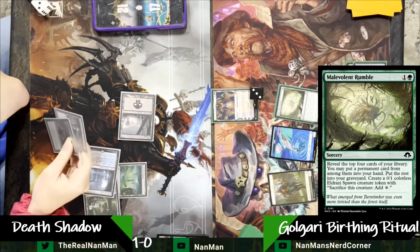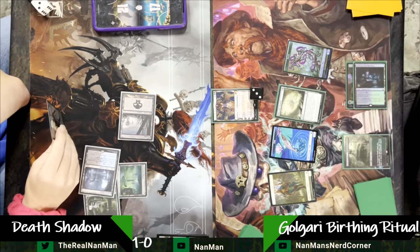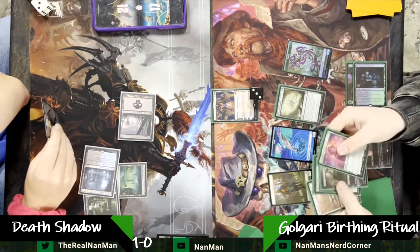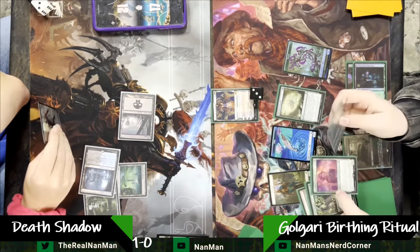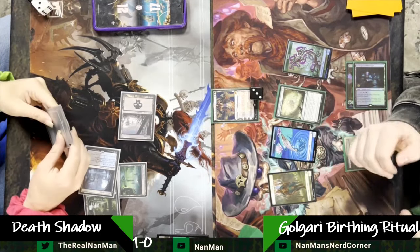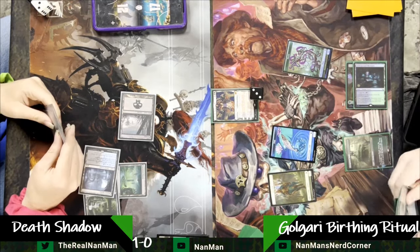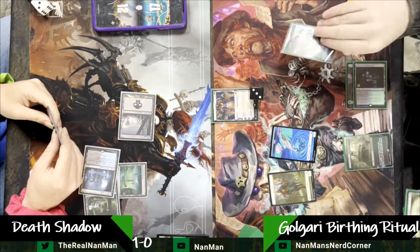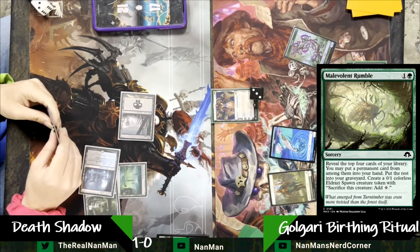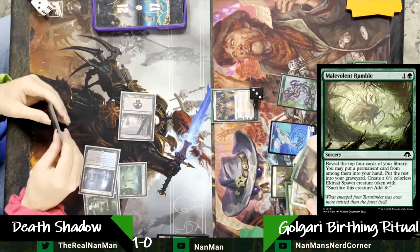Find a permanent, make an Eldrazi spawn — in this case a plant — and we're going to look through. See a little bit of sideboard stuff here: Veil of Summer, but we cannot take it since we can only take a permanent. So we're going to go with our Delighted Halfling — just in the off chance our opponent tries to counter one of our legendary stuff like Yawgmoth, we have a way to stop them. We're going to pop that Eldrazi spawn to cast the Malevolent Rumble Part 2.